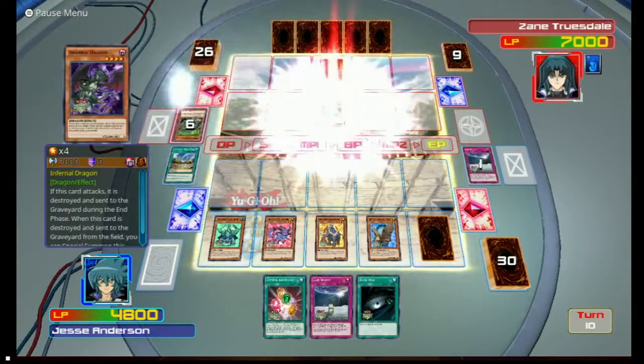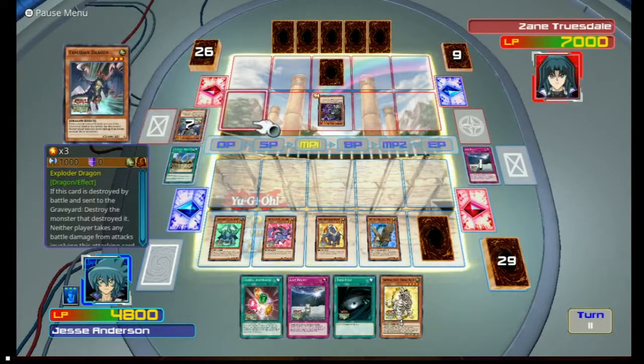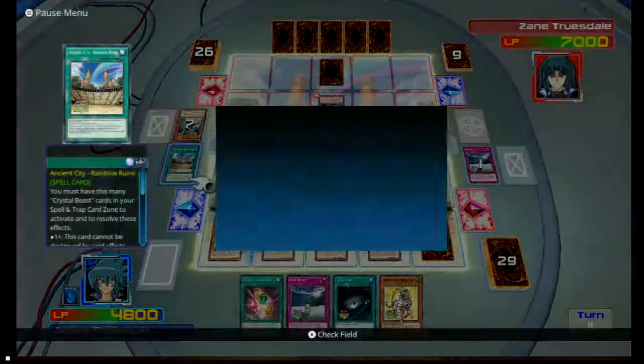If you want to attribute your keel to keep bringing that thing back — that's kind of the only annoying part, is I can't seem to kill that thing. I thought I was gonna be able to activate that trap, the Crystal Pear. Otherwise I would not have done that.